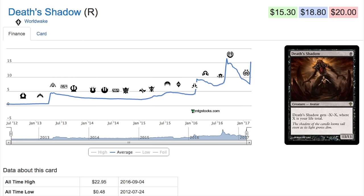It continues to dip down until we get to Dragons of Tarkir, where it becomes a tier 2.5 deck. People are saying good stuff about it and writing articles, and then comes the spike.